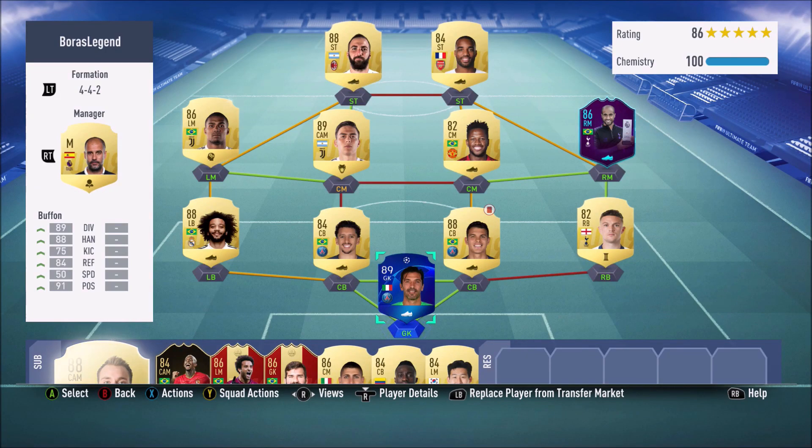What's up guys, my name is Adapt and welcome back to another video on the channel. This is the third video in the series reviewing pros' custom tactics and player instructions. Today's video is on Boras Legend, a pro for Hashtag United — a very good pro who has done 30 on several different occasions in FIFA 18. He plays for Hashtag United so he has to be quite good at the game.